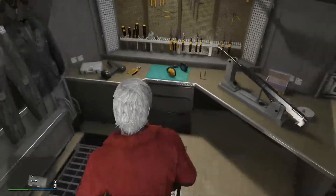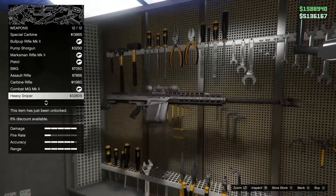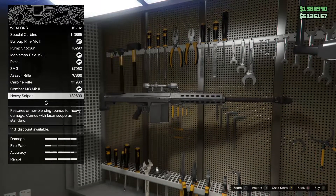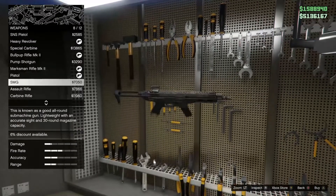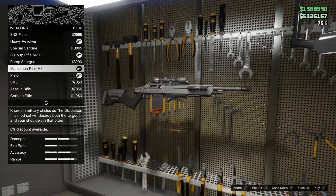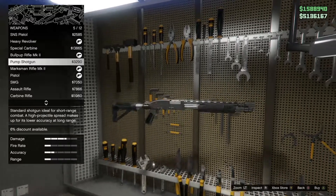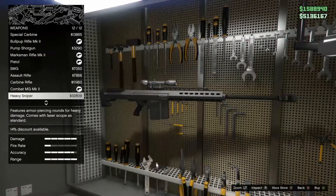Once you have the Terrorbyte or the MOC, go inside and wait for the loading screen. Once you're actually inside, press up on the D-pad and you should see all these weapons. Now I'm not actually a high enough level to get this, but it lets you get any weapon — it's quite a neat little trick. If I went to a gun store I wouldn't actually be able to get it, as you can probably see on the screen right now.